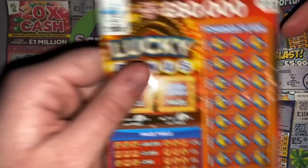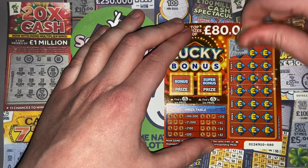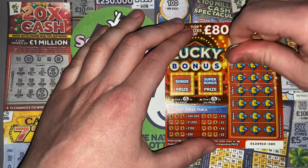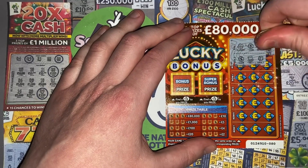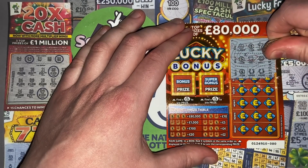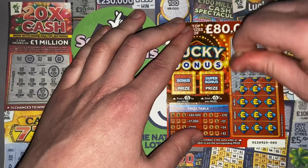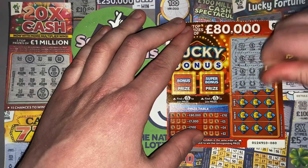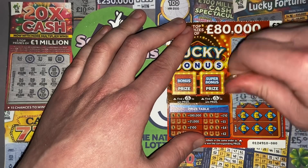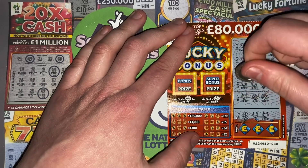Right then, on to the second. We've got a winner — coin, horseshoe, horseshoe, that's two pounds. And another coin, horseshoe, horseshoe — that's another two pounds.